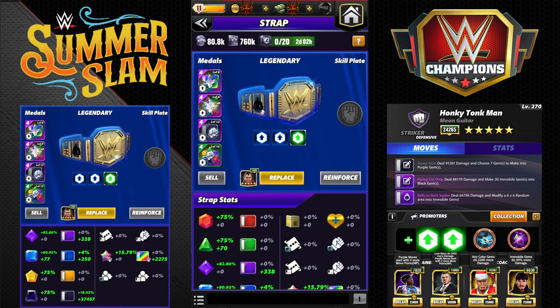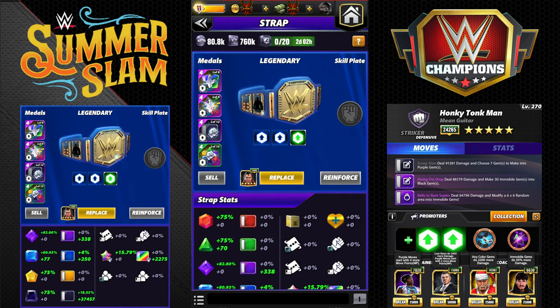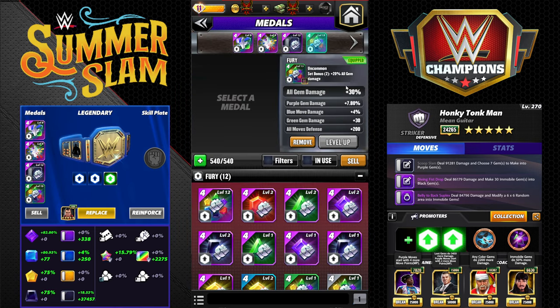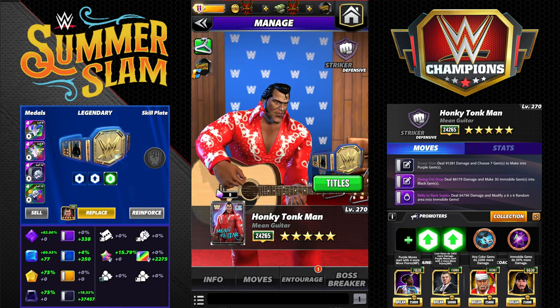I don't have a skill plate on him — I don't think any of them will make a massive difference, so we're just going to run without one. I also don't have a good percentage move damage metal in Fury for black, so I won't be able to buff the black moves like I'd like to. But I do have a level 15 all-gem-damage 30% metal on there, and that's the setup we're going to run for this whole preview.